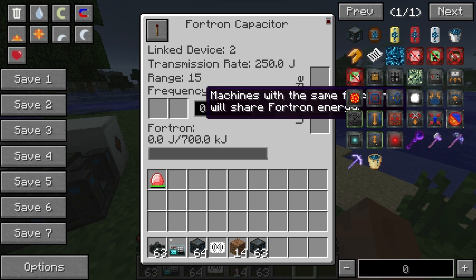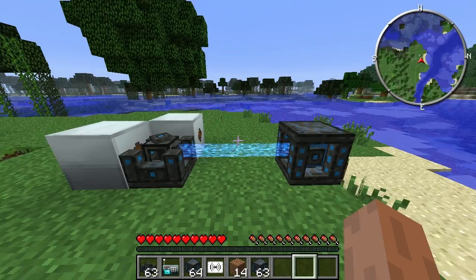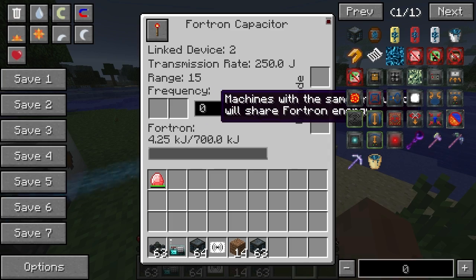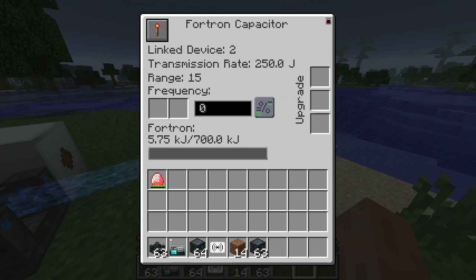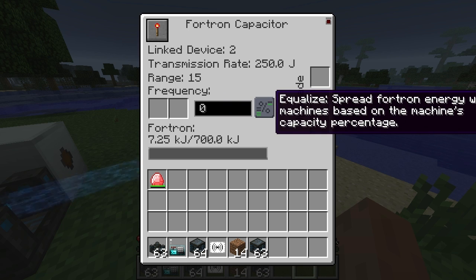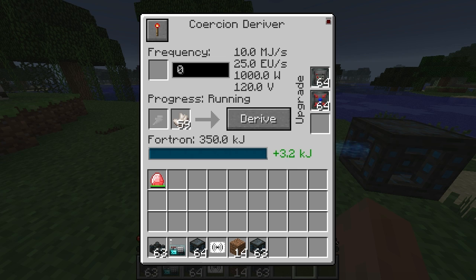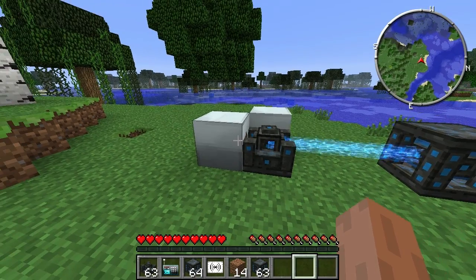So we can turn it on. You can see this is going in here. There are different modes for this - equalize. So this is currently 1% full. Basically, equalize mode means that the percentage is maintained - so if it was 7, it'd be 1%. It makes sure the percentage is the same. It doesn't actually tell you what the actual storage is in there - well, I suppose it's 350. It's constantly getting power.